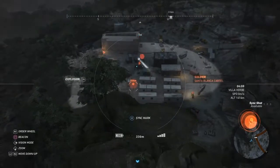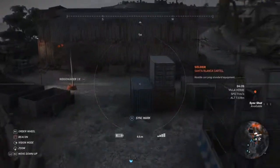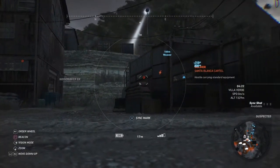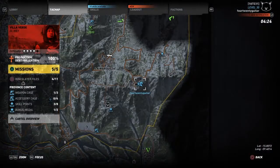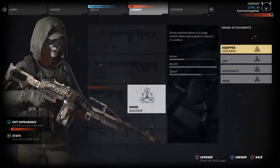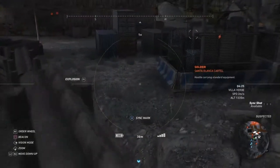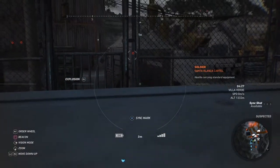There's a generator here, and there might be a couple of guys around it. You can wait for them to leave, or use a noisemaker to pull them far enough away from the generator so that when you destroy it, the explosion doesn't kill them. Remember — if you kill anybody while doing these generators on this third solo mission, it resets you back to zero.